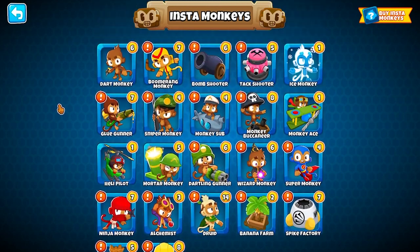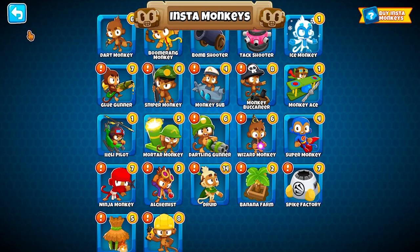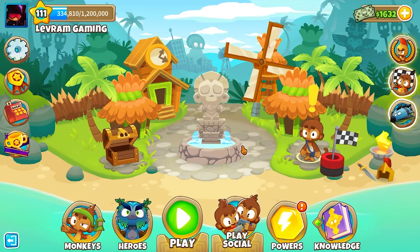Just above in the same window we have our Insta Monkeys, which are similar to powers but you get to use the monkey as it is — pre-upgraded. You get them by completing challenges, reaching round 100, and from the daily chest, among other ways. For example, if we click on our Super Monkey here, it's a 0-3-0. When you place that Super Monkey, it's instantly a 0-3-0 — worth roughly 10,000 gold — for free. I'm saving mine for the expert maps, but feel free to use them whenever you like.